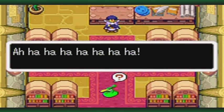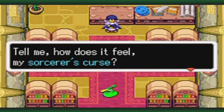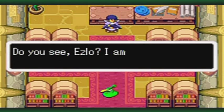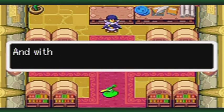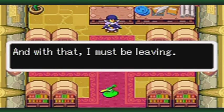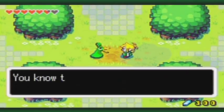And that's how he turned into a hat. Tell me, how does it feel, my sorcerer's curse? Do you see, Ezlo? I am truly your master now, and you cannot stop me. And with that, I must be leaving. Curse you, Vaati. Curse you.